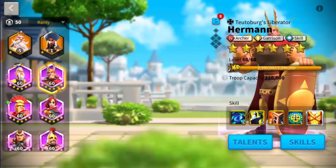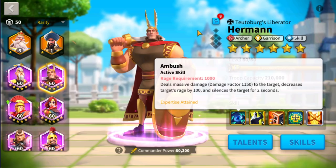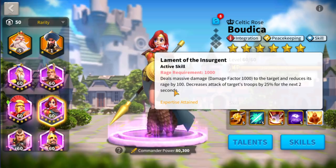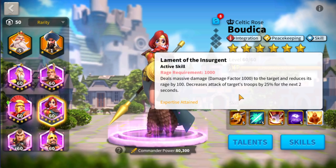Herman is a very unique commander — very useful if you really want to reduce the rage of opponents, preventing them from casting skills. He is the guy for you. Another combination I have thought of is using Herman and Boudica. Why Boudica? It's because Boudica also has the ability to reduce rage by 100. So whenever these two cast their skill, they're going to be able to reduce the target's rage by 200.